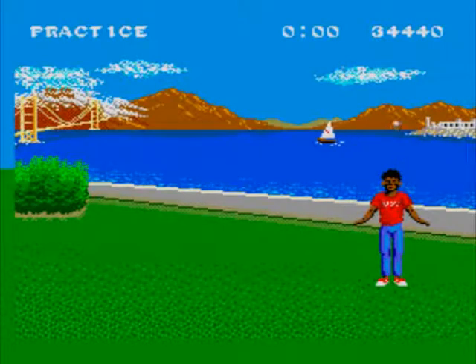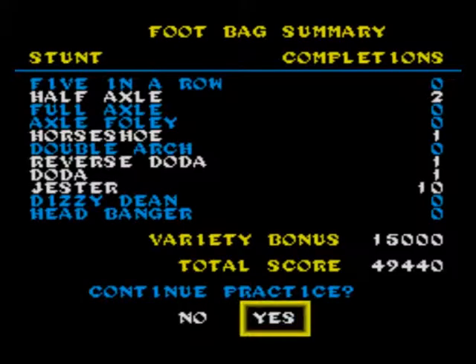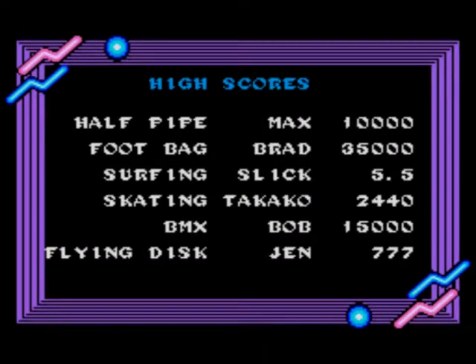I think on the Mega Drive version you can use your elbows and shoulders as well, but this one you can't. But as a consolation you get the flying disc. That is the end. Thank you for watching. I've done the playthrough, got high scores in every game, showing you all the cheats. Thanks for watching. Next video will probably be... I don't know, I think that's something. See you in another video soon. Bye-bye.